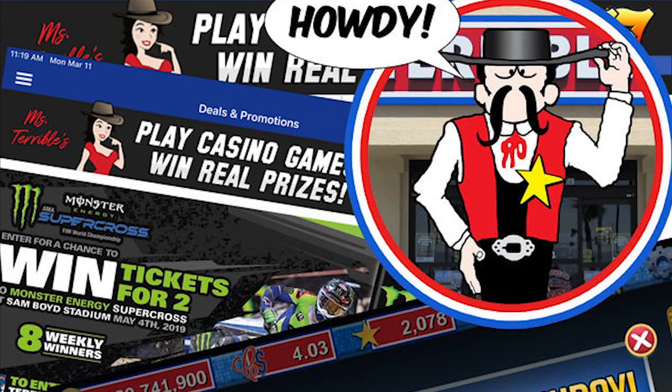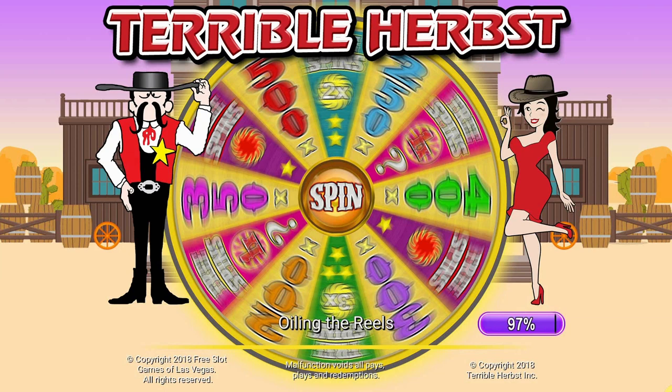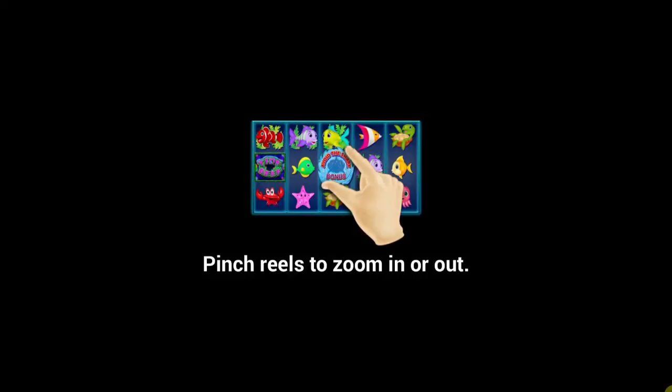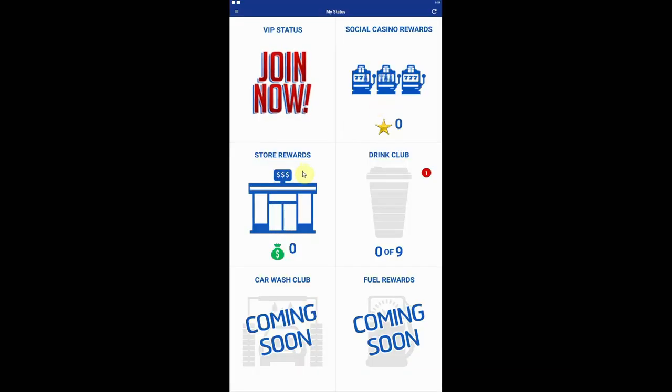Number 10: Herbst Social Casino. Terrible Herbst is a crude but endearing mascot. His game is also crude, but lacks the endearing nature of the stores. The game represents the former Gold Strike Casino, a casino that ironically used to offer My Vegas rewards. Sadly, the casino would have been better served sticking with Play Studios. The game is fairly easy to use, but that's about it. It apes the Four Queens and Binion's casino app with a much dirtier aesthetic, and not in the cool so-bad-that-it's-good sort of way.